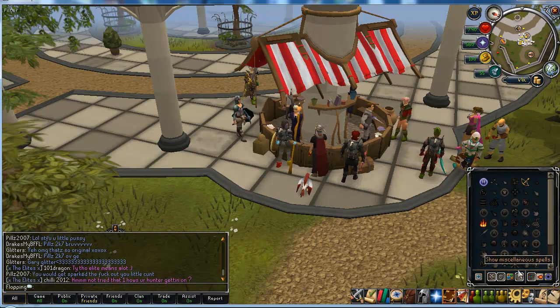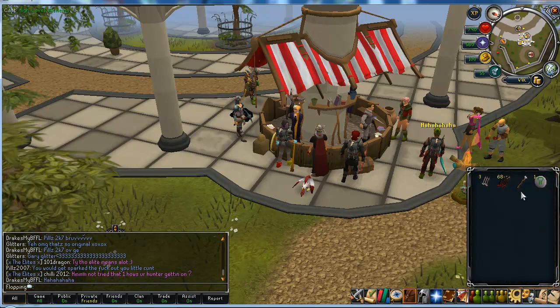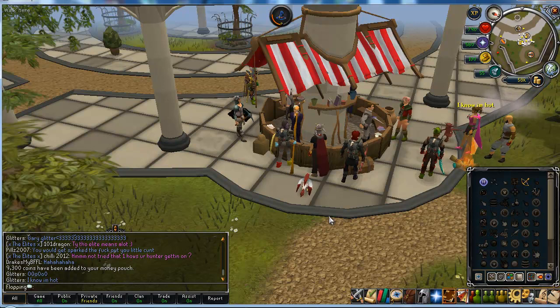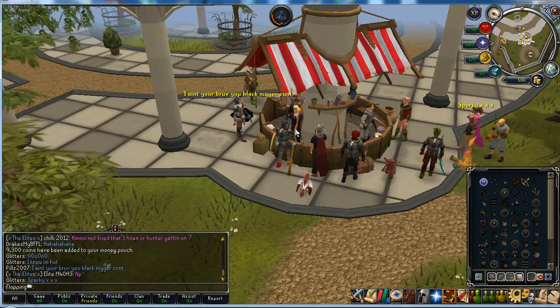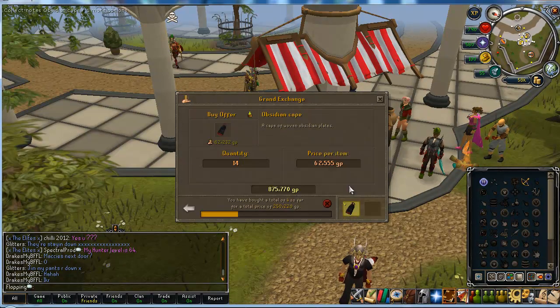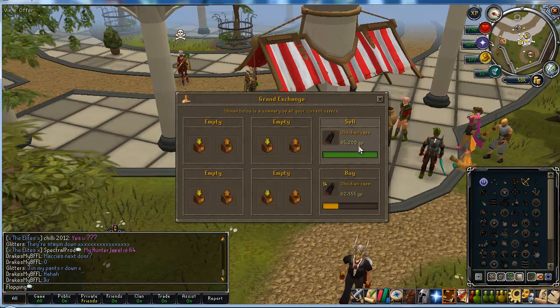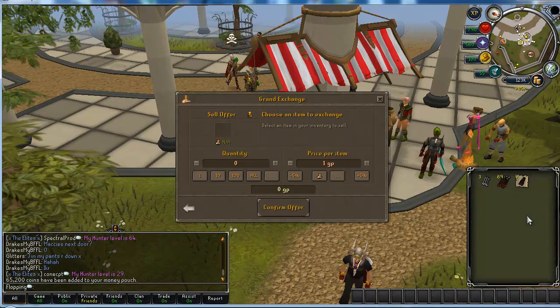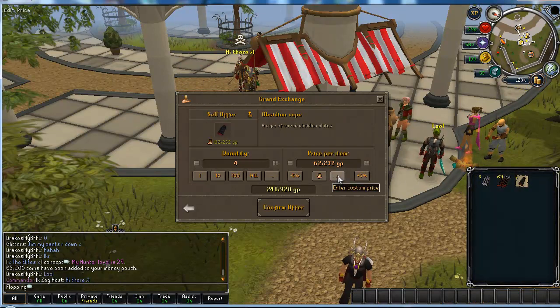If I have the actual spell turned on, it would help to find it. You get 9,300 coins per alch, so that's something to consider doing. I've bought four more for 62,555 and they're set for 65,200. So yeah, it's over 2K profit per.